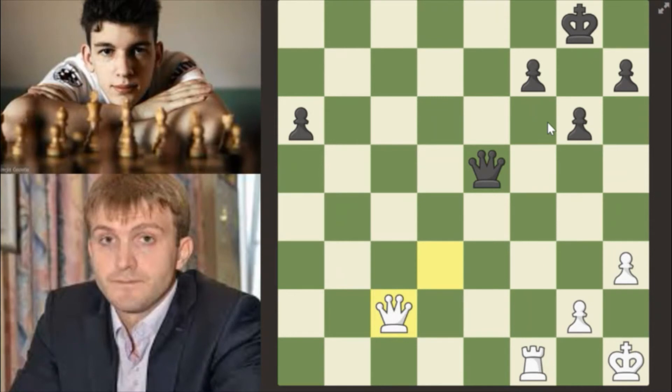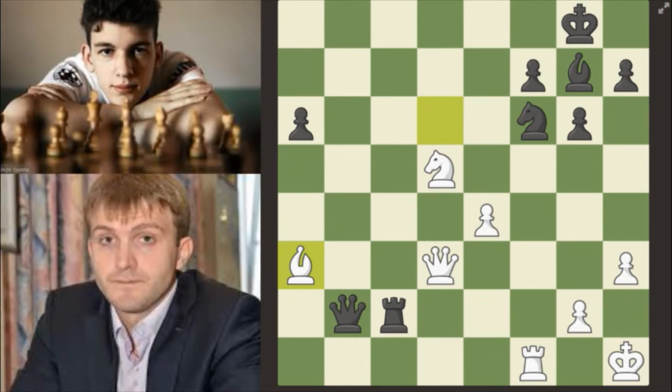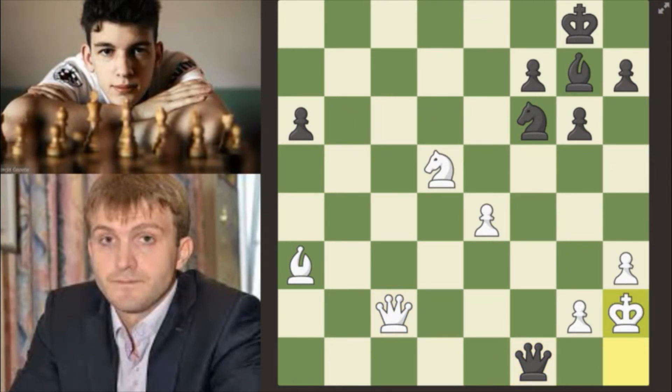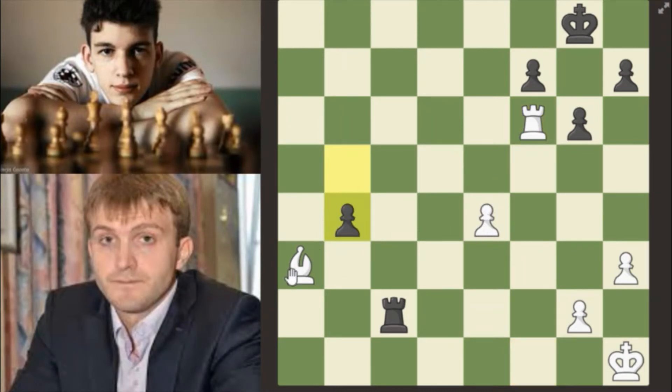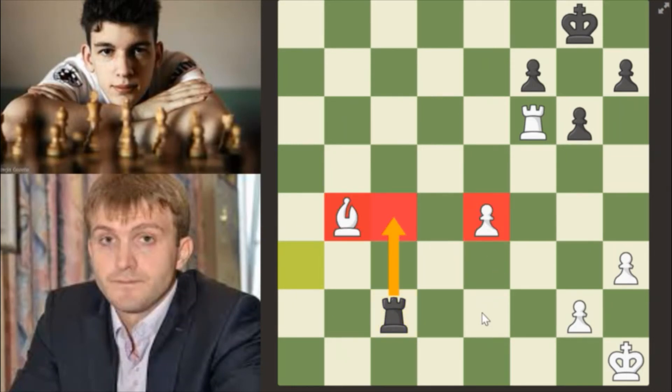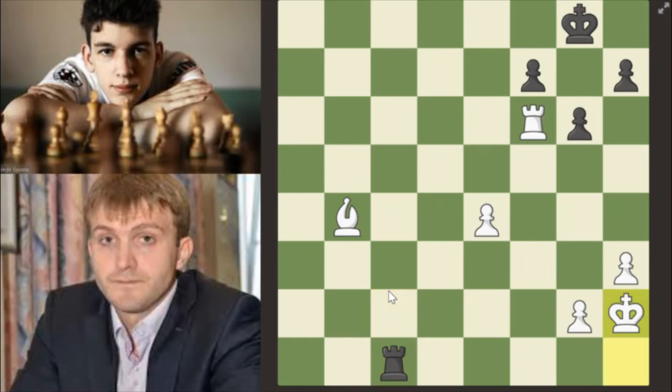The bishop on f6 blocks the queen from defending f6, so you want that. But instead white played bishop a3. Now queen to b5 — saying if you want to take my rook, I'll take your rook and have a better position. So knight takes f6 is played, bishop takes, queen takes b5, he takes on b5, rook takes f6 — winning a piece. Now giving a pawn just to win back a pawn. Bishop takes b4, then rook c4 blocking the bishop and pawn. But instead black played rook c1 check first, then king h2, rook c4 — attacking these two pawns.